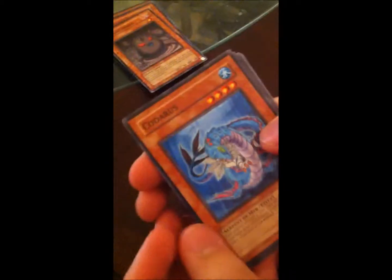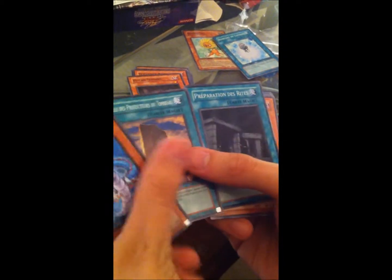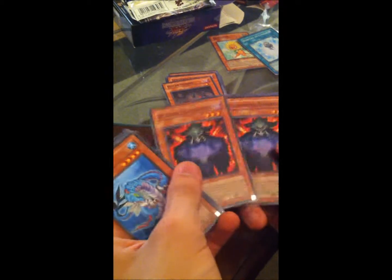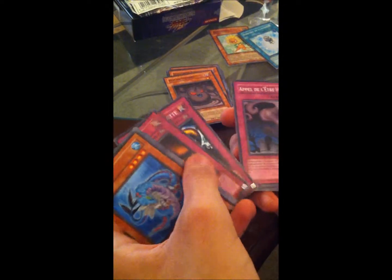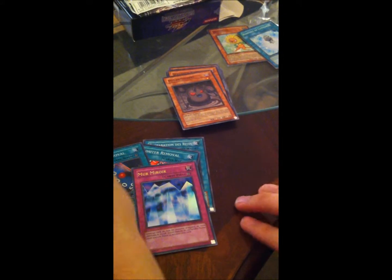Just going through what she pulled — it's actually worth something. Corderus, Nature's Reflection, Power Invader, Great Beaver. Let me separate out the holos: Preparation of Rites is a holo. Level Eater, Something Frog, two Infernity Necromancers, Guardian Sphinx, holo Limiter Removals, Mirror Wall, Appropriate, Skull Invitation, Call of the Haunted, Bottomless Trap Hole, Nobleman, and two Books of Moon. That's all.